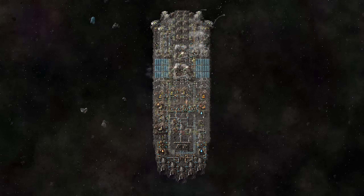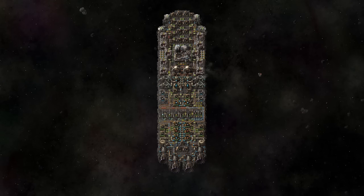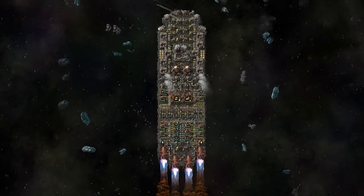Hello dear viewer, it's time to create a compact, fast and symmetrical spaceship designed for a journey to Aquilo. Let me guide you through the construction process and highlight key aspects in order to achieve efficient and simultaneously beautiful results.